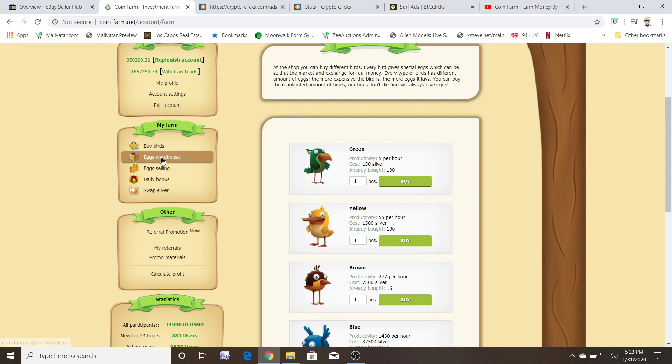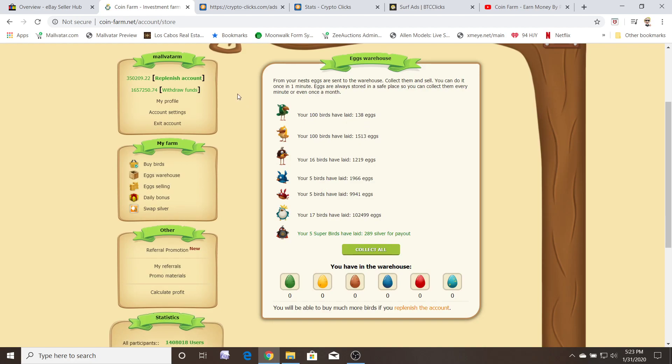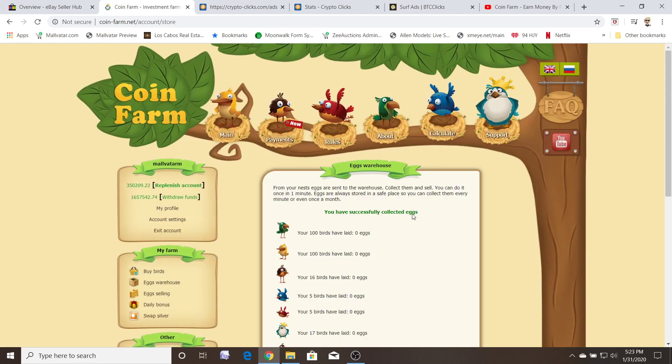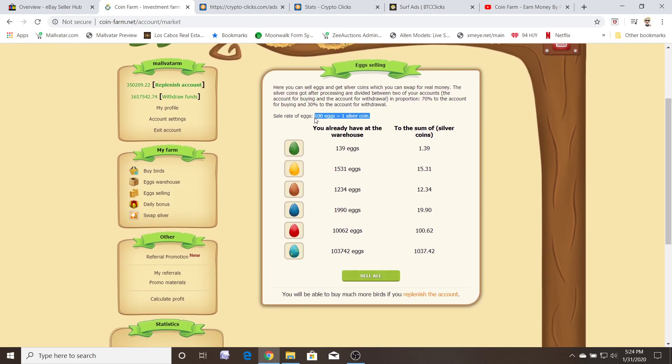When you go to the egg warehouse it'll say that you have three birds that have laid eggs. After 24 hours — you can do this anytime, it'll adjust. Right now it says 133 when I loaded the page; if I click on egg warehouse again this number will update. There we go — see, it went up because there's been about a minute. So you'd collect the eggs, go to egg selling, and then sell all your eggs. It's 100 eggs equals one silver coin.